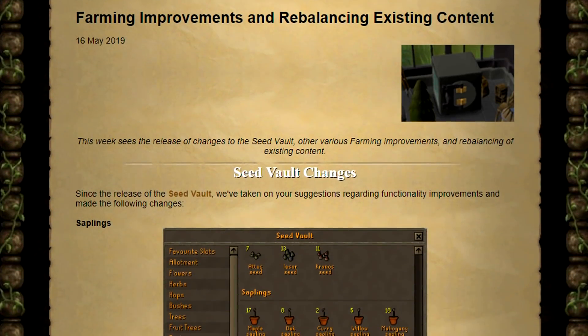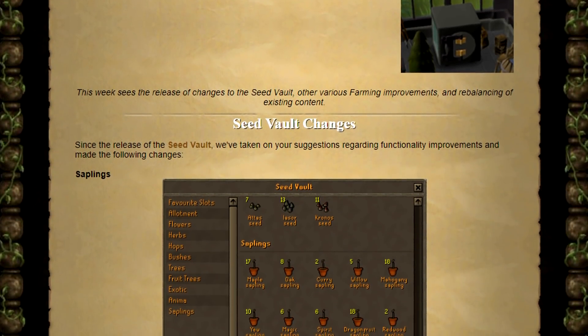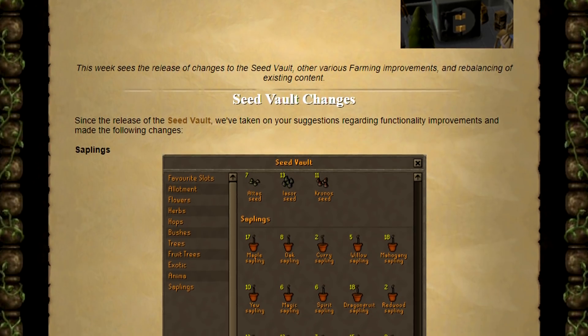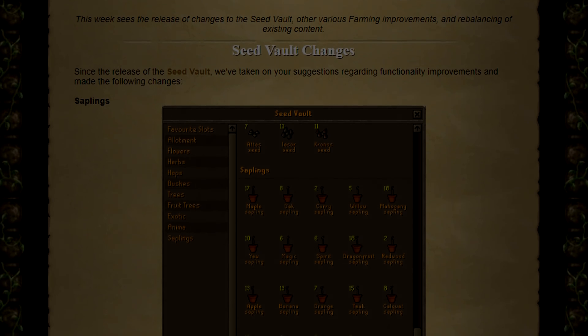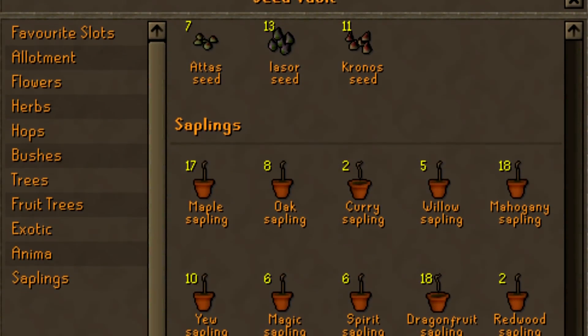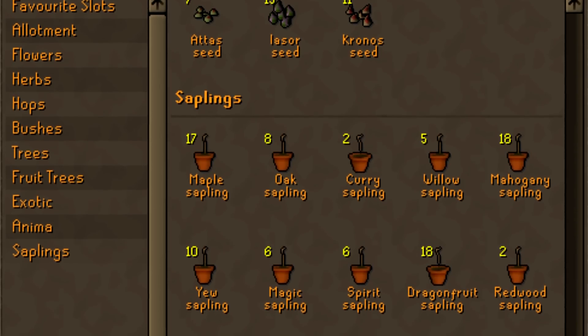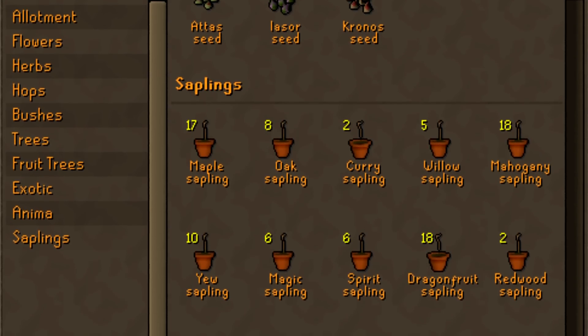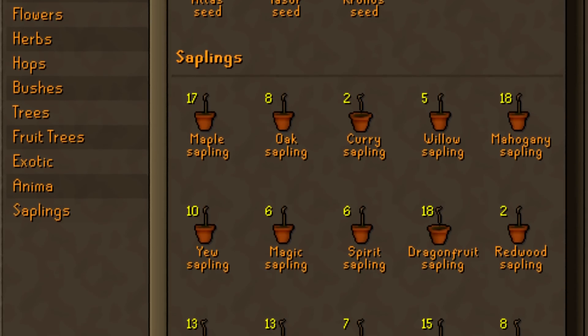First up, let's talk about the update that came out today. It's named 'Farming Improvements and Rebalancing Existing Content' — and can we just leave the farming guild alone? Jagex, you're messing up my series. First up, there are changes to the seed vault. You can now deposit saplings, which is really good because most ironmen will keep most of their seeds in sapling form, as that is what you need to actually plant.